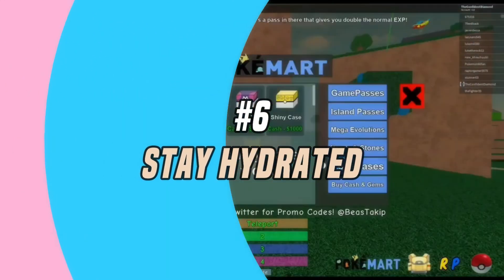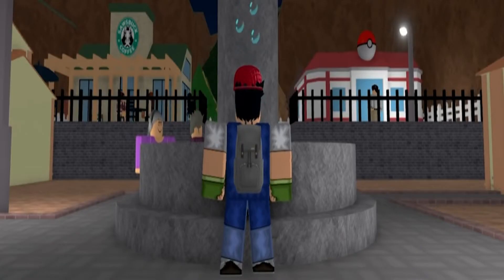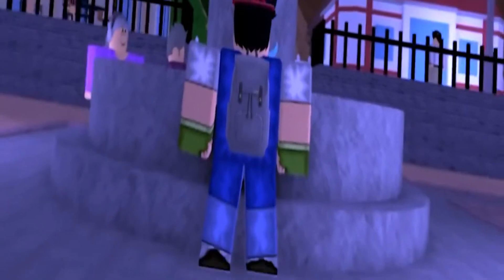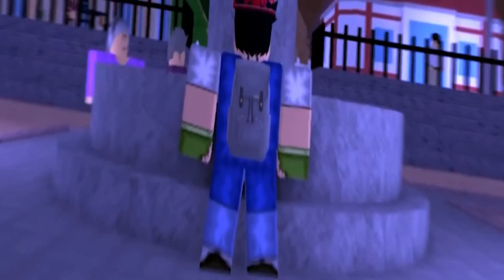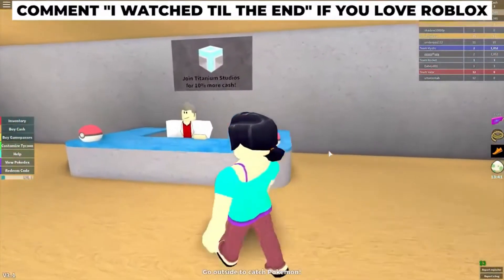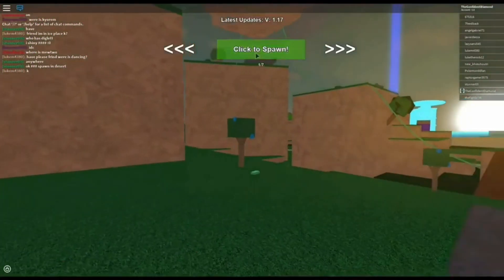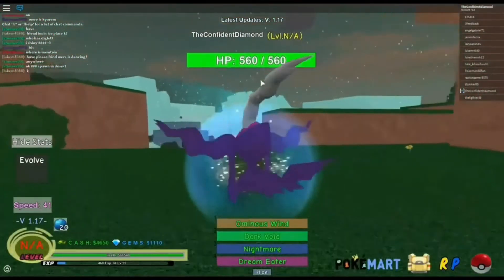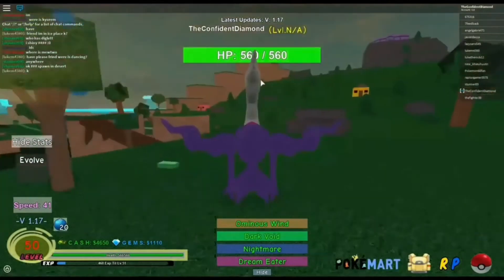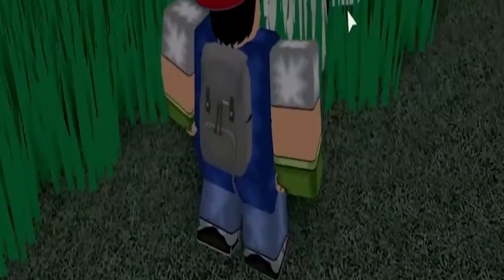Number 6: Stay Hydrated. Water is life, and after a good Pokemon game you deserve to maintain your H2O levels. Enjoy the privilege of getting a Zangoose Pokemon called Cup of Water when you redeem this code. Zangoose is a fun, very powerful, extremely glassy Pokemon characterized by a versatile moveset. It has Shadow Claw and Night Slash for all the Ghost and Psychic types, so you are in safe hands.